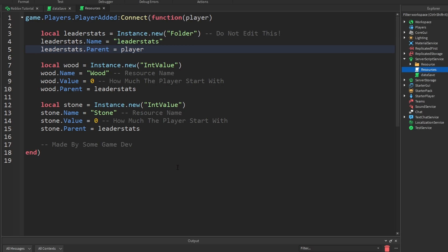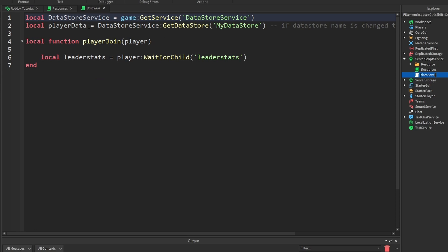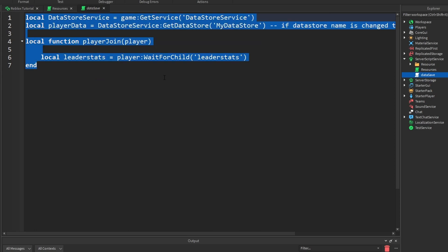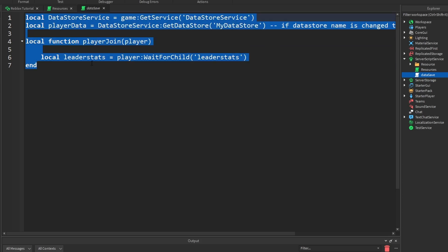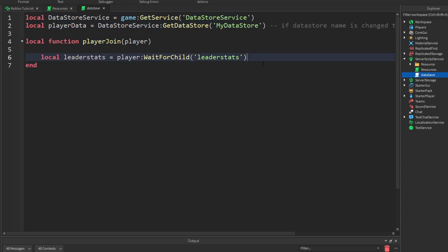Inside of Resources, as you can see, this is our leaderStats. You might have your leaderStats named something different. Make sure that you can only have one data store per game — not server. Or I think it's actually per place. If you have two data stores, you're going to have a few errors.